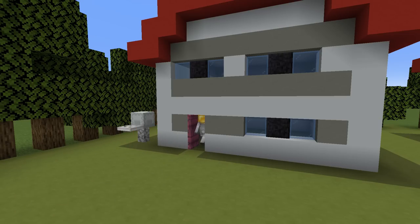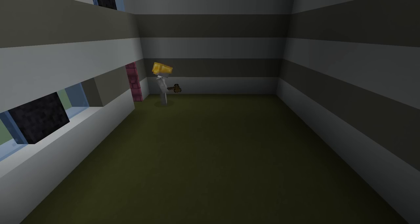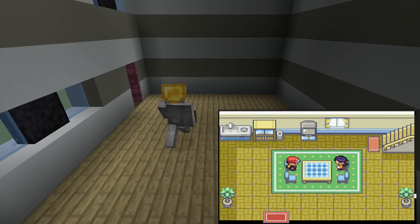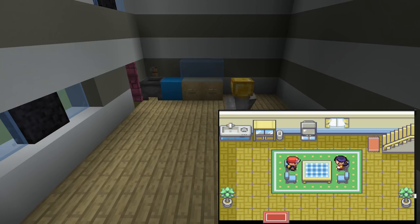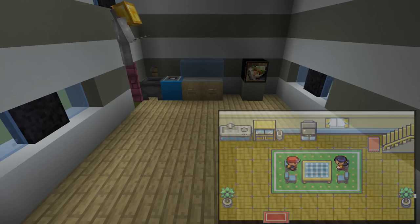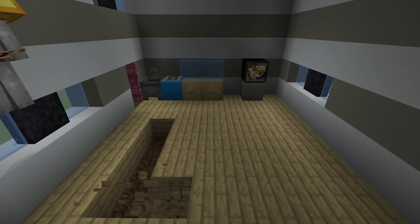Of course we're not just making the outside of all of the buildings, we are making the inside as well, starting with our house. On the ground level of the player house, there is a sink, stove top, cabinet, what seems to be a bin, a television, a window, a dining room table with a tablecloth, four chairs, a couple of potted plants, a rug which leads up to the stairs, and then of course the stairs themselves.